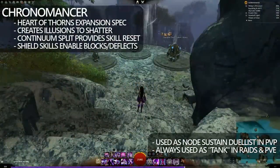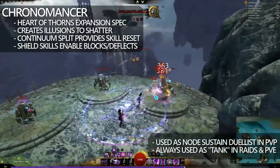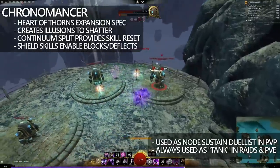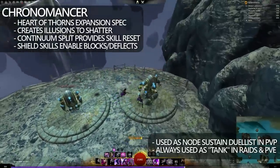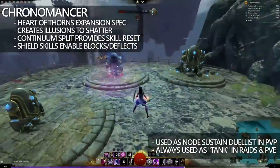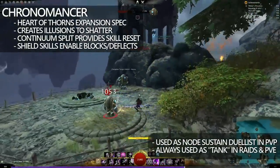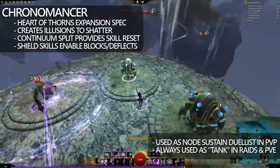So in this instance, we have Chronomancer. Chronomancer is going to be using the illusions and phantasms to shatter onto their opponent. However, Chronomancer has the ability to use Continuum Split on the F5, which essentially brings back any of the previous skills used prior to the Continuum Split — meaning abilities can be double cast within very quick succession, essentially just resetting the cooldown. This mechanic combined with the ability to pump out boons and also block attacks with the shield makes it very viable as a PvE tank and also as a duelist in PvP.